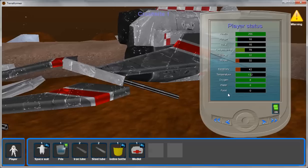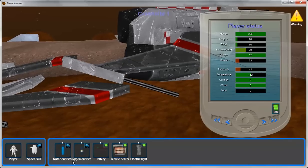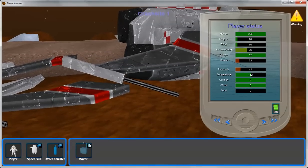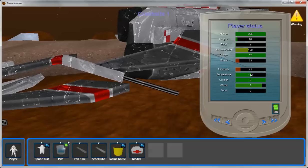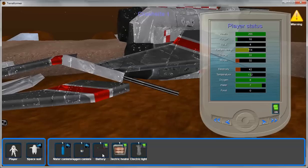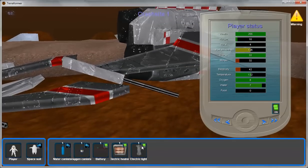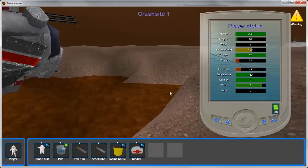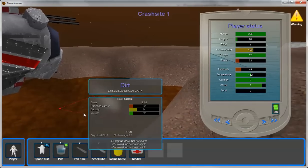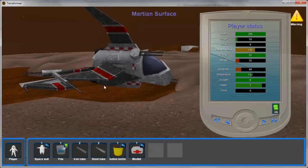Down here at the bottom are electricity, temperature, oxygen, water, and food — basically my necessities to survive on the planet. If I open up my space suit, I've got some water there. I can drink some water, that'll decrease my thirst and raise my health a little bit. My battery — one of the things we have to worry about is recharging our battery, which runs our electric heater. I'll turn off my electric light to conserve electricity. So we have a bunch of things to worry about: radiation, oxygen, water, food, and electricity. We've got a lot cut out for us in the survival phase of the game.